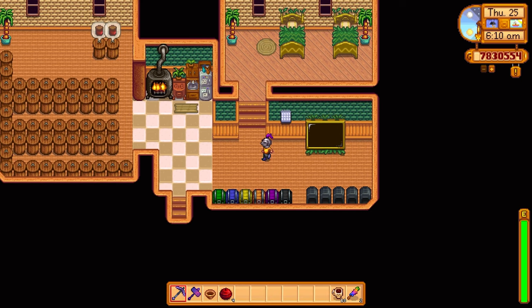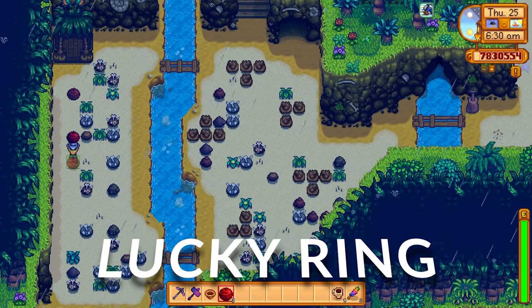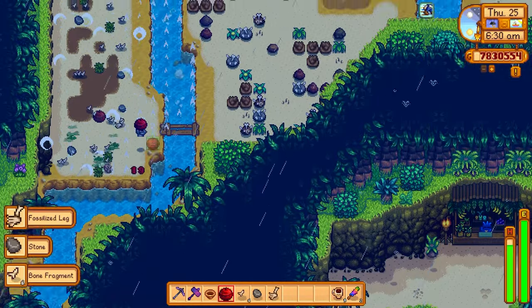So what we're going to do here is show you a little preparation guide and items you can get to increase your luck. The lucky ring is the first item — this gives you a permanent luck increase.